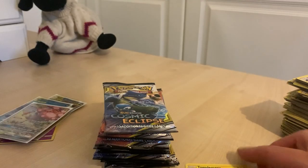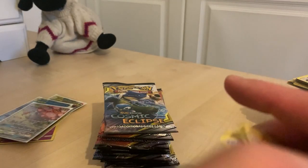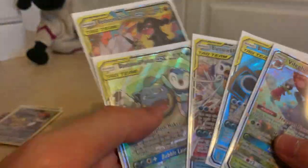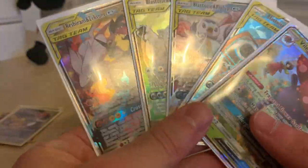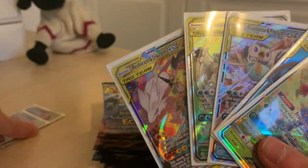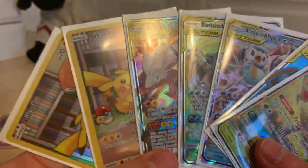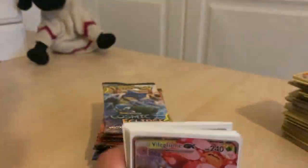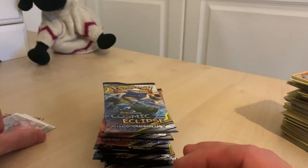A whole booster box worth of Cosmic Eclipse from blister packs. So far we've managed to get quite a few — one, two, three, four GX or higher, two of these ultra rare Pikachus, and a normal holo right there. I'd say yeah, we're actually doing pretty well. We've got quite a few holos and stuff. We've still got a few packs left to go, so without further ado, let's crack on.